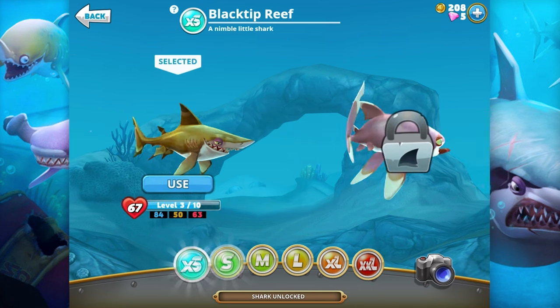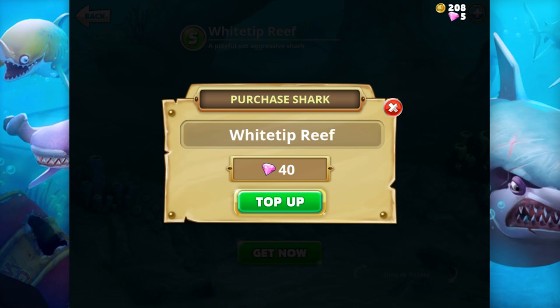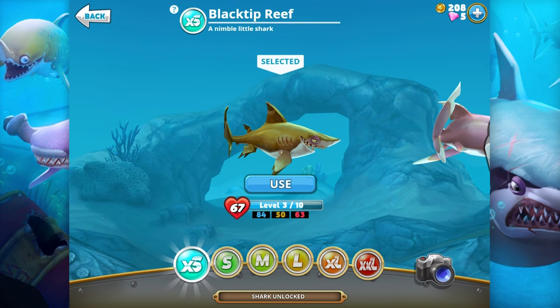There's only one extra small shark, and that's what we have. We need to unlock the next one — we need 40 pink or purple gems to unlock that shark. We only got five, so we can't really do it.